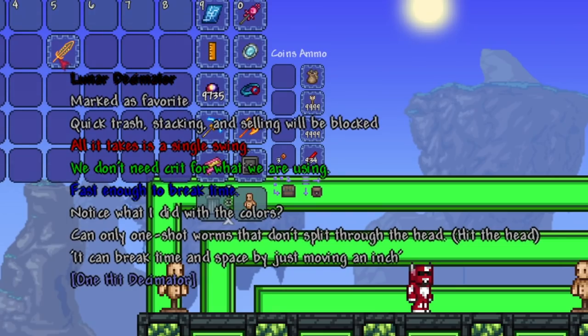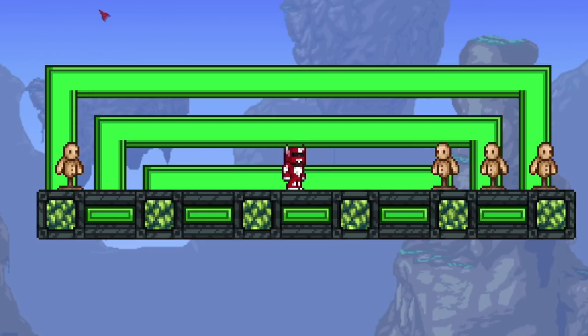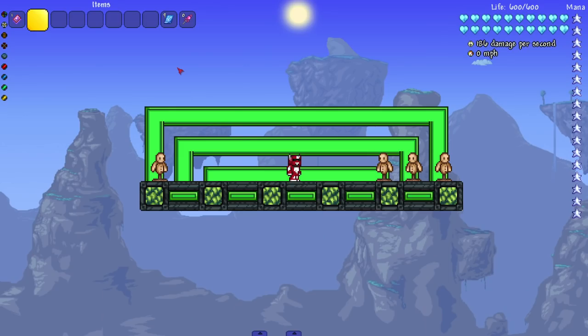All it takes is a single swing — we don't need crit for what we're using. It's fast enough to break time. Notice what I did with the colors. It can only one-shot worms that don't split through the head — you have to hit the head. It can break time and space by just moving an inch.